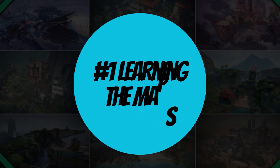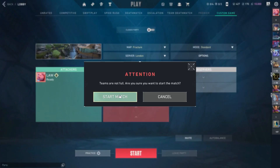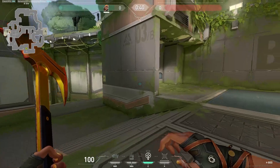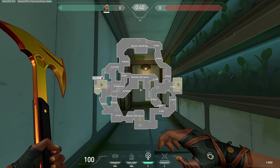Number one: learning the maps. In Valorant, there are tons of different maps with tons of different areas within them. One thing you will need to learn is the names of these areas, because your teammates or yourself may need to communicate where enemies are and where to expect them to come from. But how can you do that without losing your rank? It's very simple — go into a custom game and just explore. Find all the hidey holes, find all the sneaky routes, have a look at the names on the map.